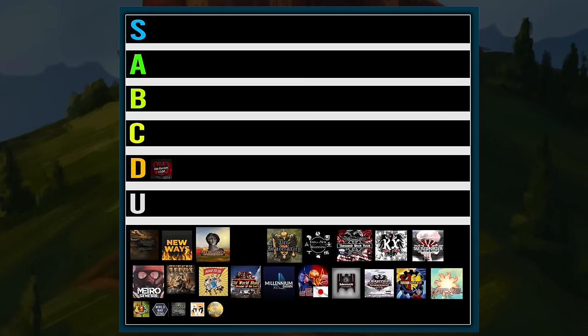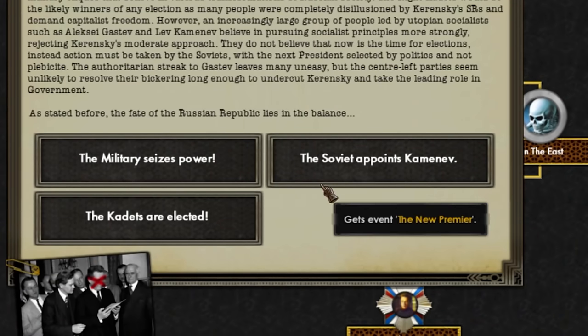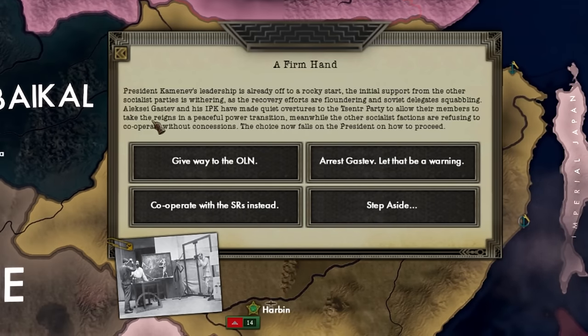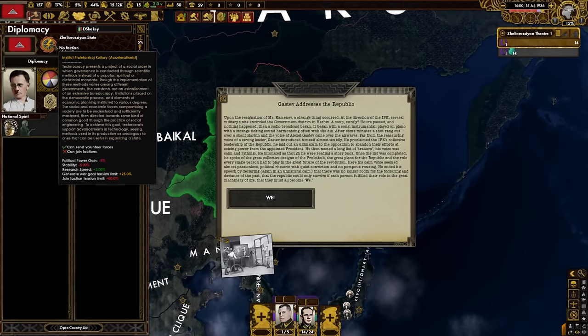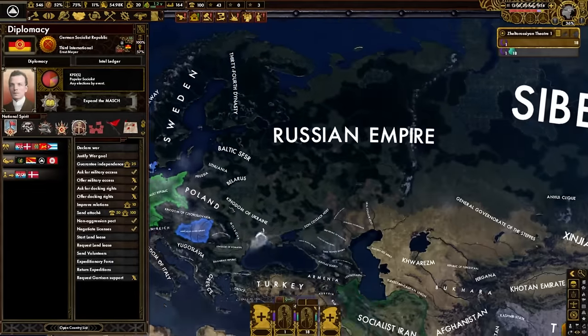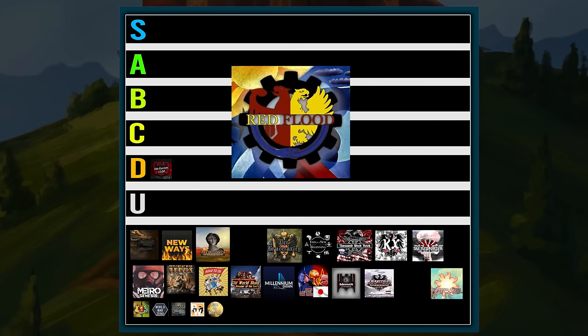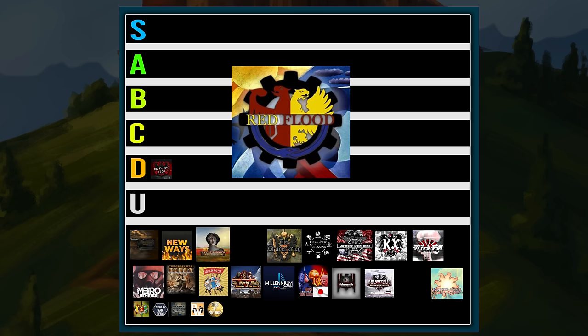Next we'll go with one of the larger and more well-known Hearts of Iron 4 mods: Red Flood. This mod was originally a Kaiserreich clone but has since become one of its own things — one of the more unique HOI4 mods out there. It kind of has some dark themes; it's more of a creepy, edgy mod. They've removed some of the meme stuff as of late, so they're trying to make the mod more serious, similar to what Kaiserreich did a couple years ago. Some countries like Germany are kind of railroaded, but overall there's a lot of diversity. It's probably most well known as the accelerationist mod.